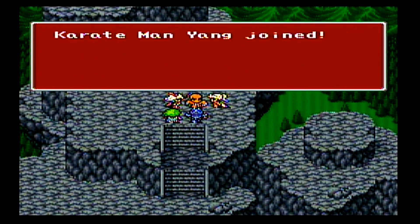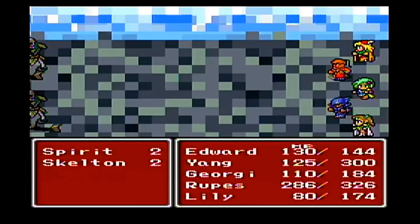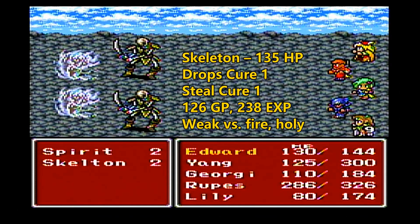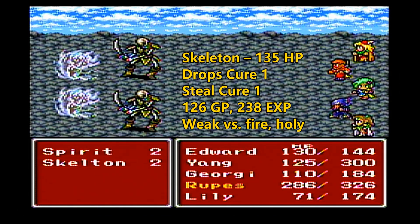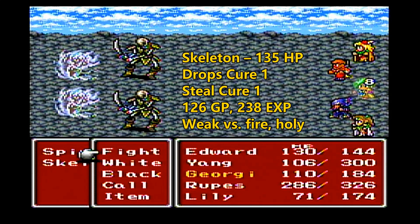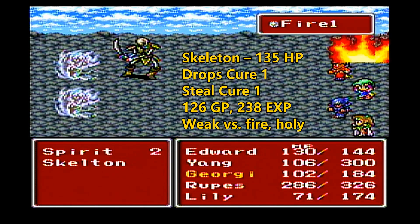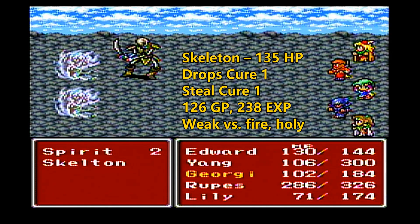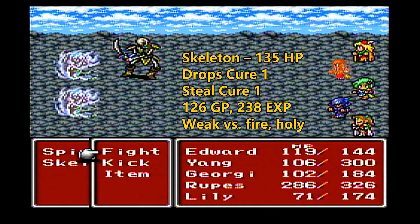And Yang has joined the party. He is a melee attacker, so he's good in the front row. He doesn't have great defense — like most monks in games he doesn't wear heavy armor. He mainly relies on agility to defend. But he has massive vitality, so he gains a lot of hit points when he levels up. There's a bug in this game though — after a certain level, I think level 60, he doesn't gain any more hit points.